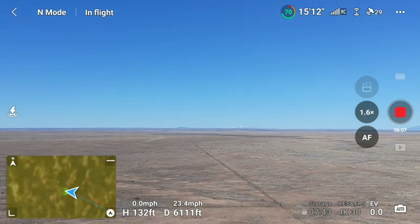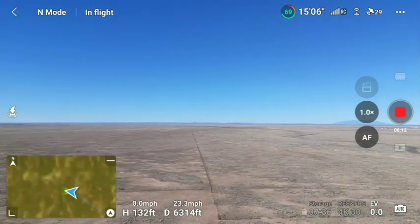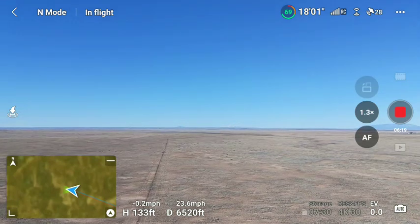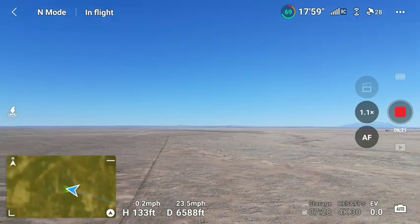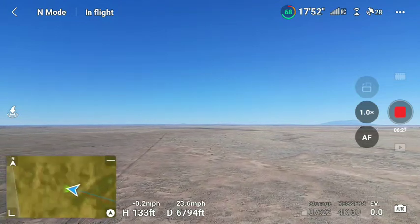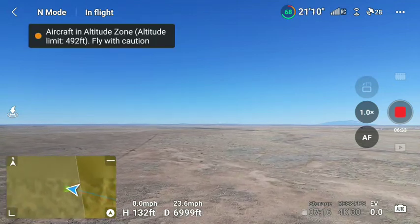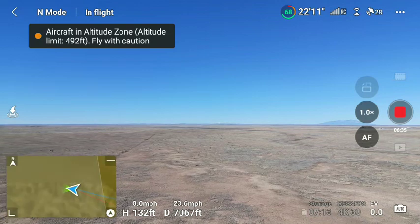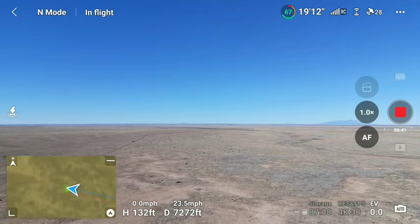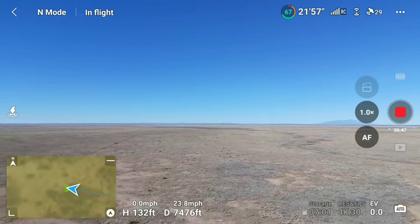We can back it off so it doesn't look quite so large — the gap down looks large. This is at a 24 millimeter equivalent on a standard camera, 24 millimeters, and we're only at 132 feet so we're nowhere near the max altitude I can go.